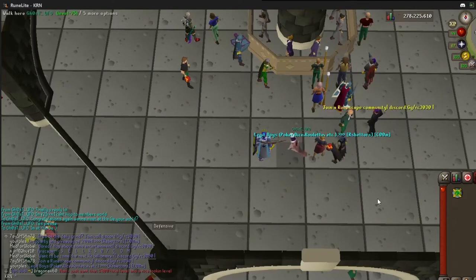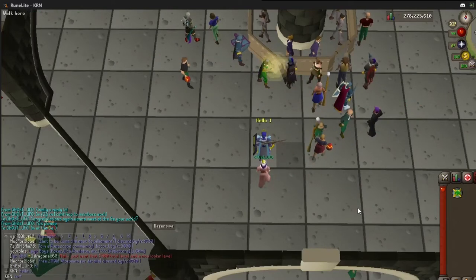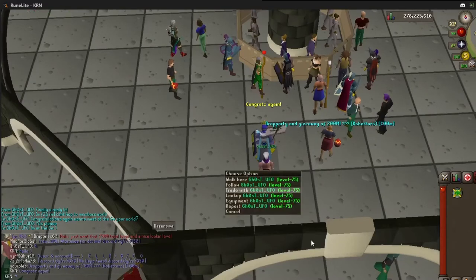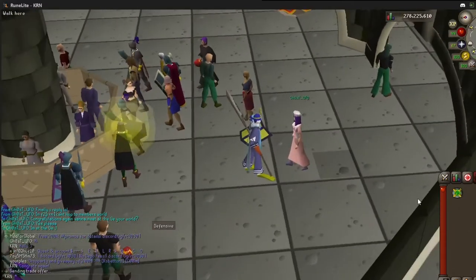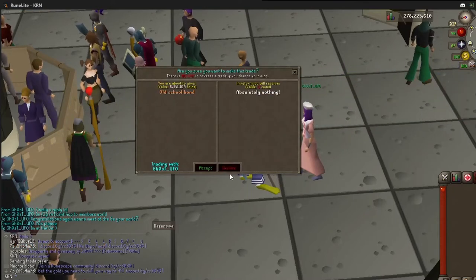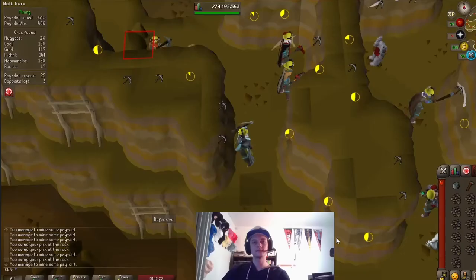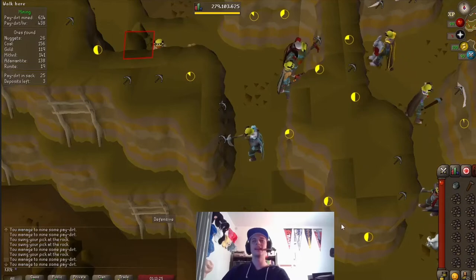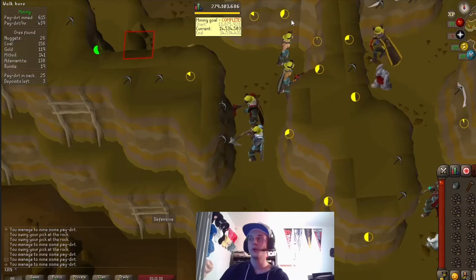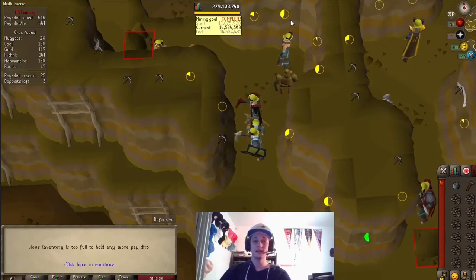There's Ghost UFO! Congrats again to Ghost UFO for winning this week's bond giveaway. There it is — heck yeah! I just got 1.5 million XP past 99 mining, and now let's go do a price check.